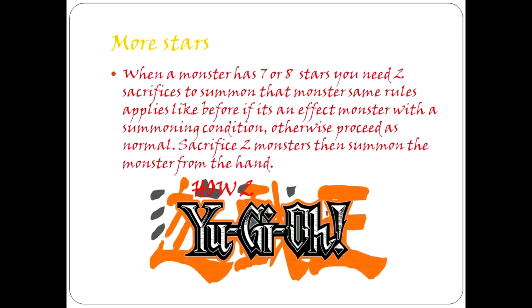More stars! When a monster has 7 or 8 stars, you need 2 sacrifices to summon that monster. The same rules apply as before if it is an effect monster with a summoning condition; otherwise, proceed as normal. Sacrifice 2 monsters and summon the monster from your hand.